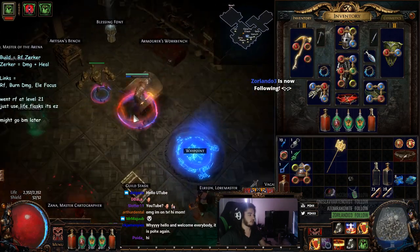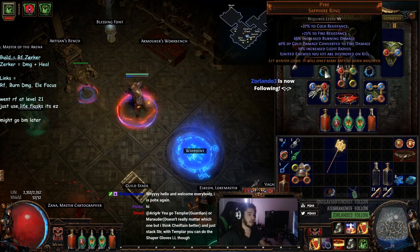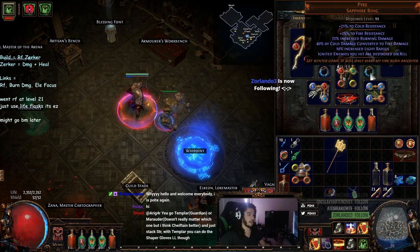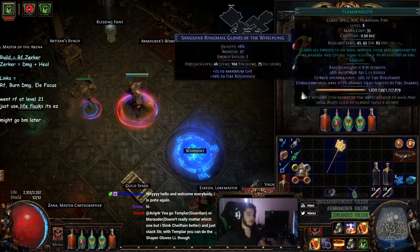Bright Beat gives good Shield Charge speed, so that's why we're using that. Two Pyre Rings because you get a ton of burn damage — 68% burn damage on one and 72% on the other. They also give good resists, so that's nice.